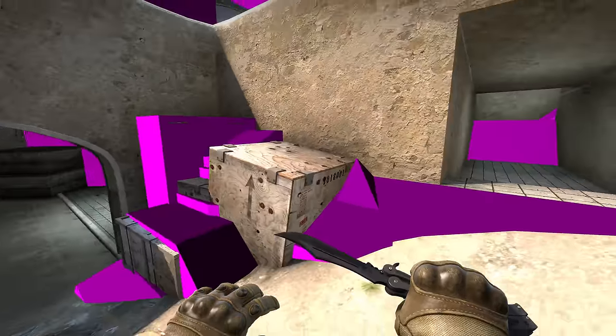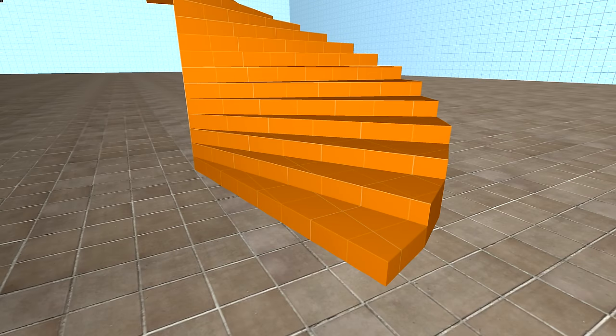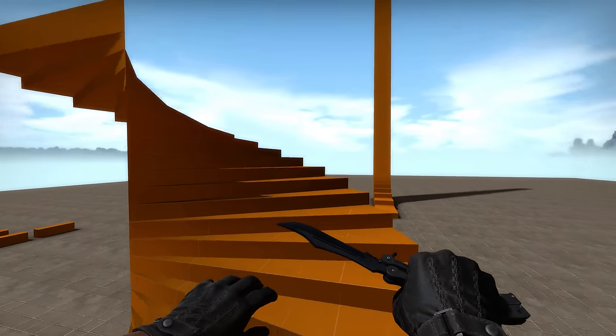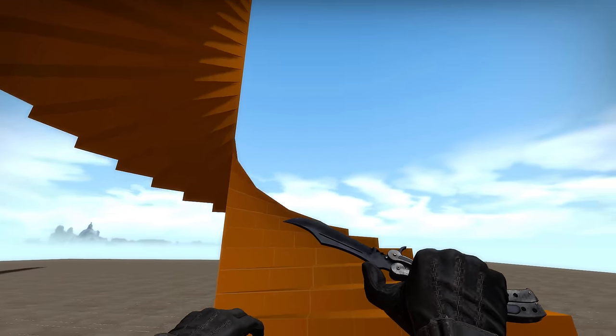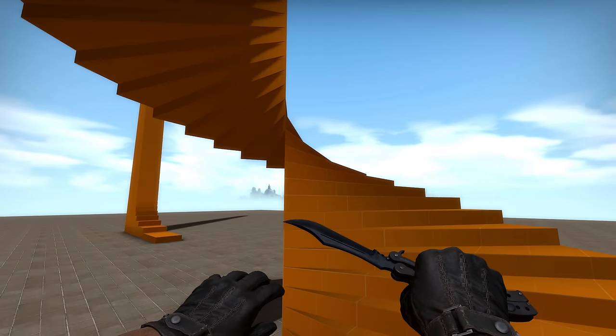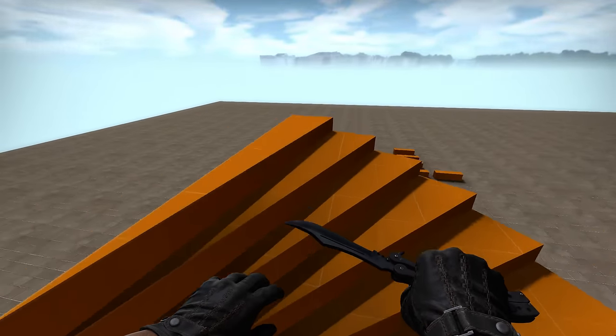Back to the spiral staircase example: it could have been smoothed out by making the clipping out of lots of tiny 1-unit-tall stairs, all super close together. This wouldn't be completely smooth, but each jump could be small enough that it stops being such a big issue — or maybe it would be more annoying. But all of this doesn't matter, as Valve found a better way.